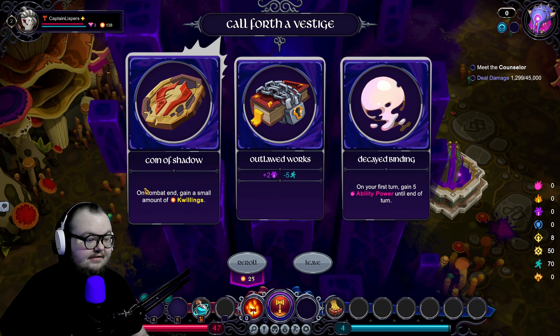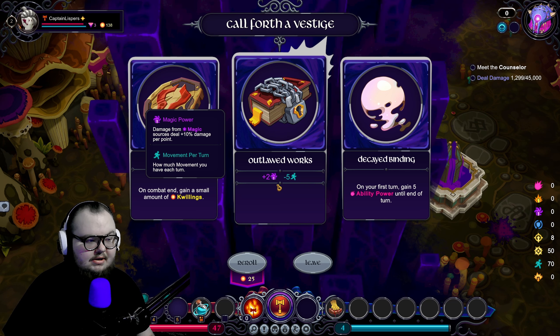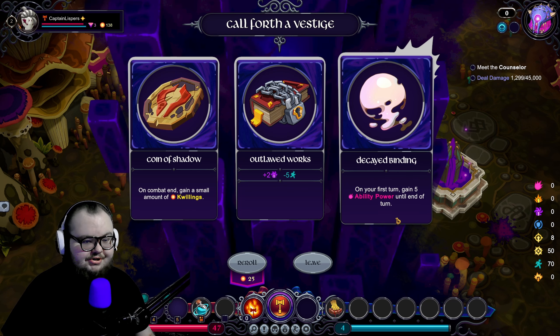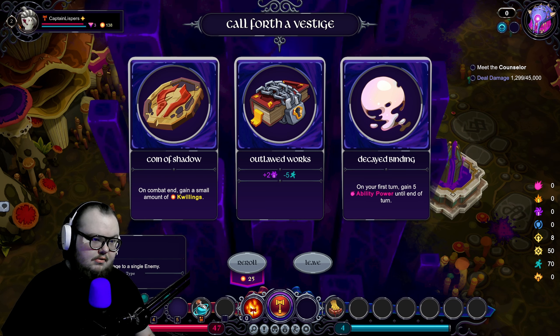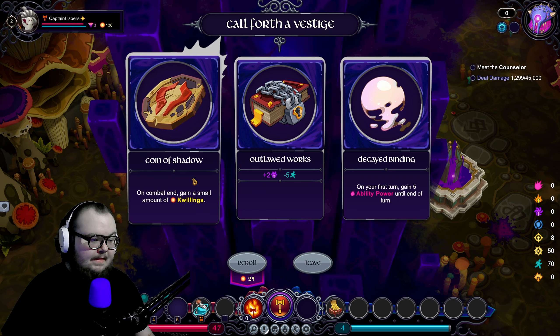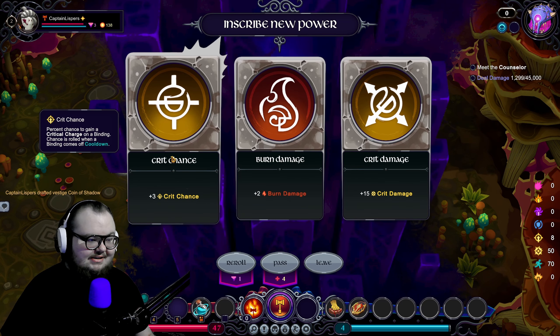On combat, we gain extra quilling — these are like relics, little buffs. Ability power is a certain type of damage, same with magic. In the bottom right: special/ability, physical, magic, shield, crit chance, crit damage, speed. It's a quick little stat chart. On first turn gain five ability power — I don't know if any of these benefit from it. I'll go for Coin of Shadow for now because we can curate our run later. Crit chance is chance and crit damage is damage — fantastic.